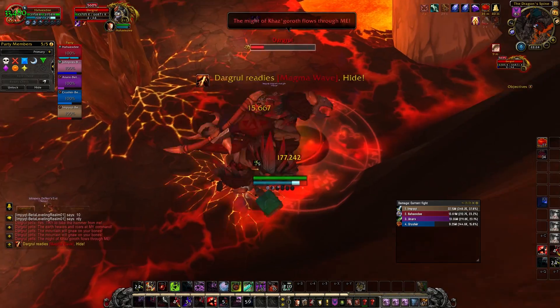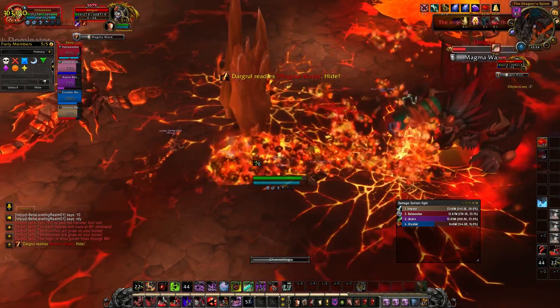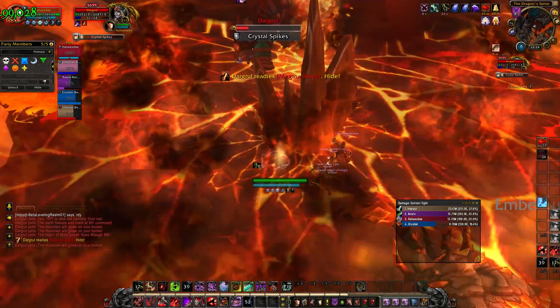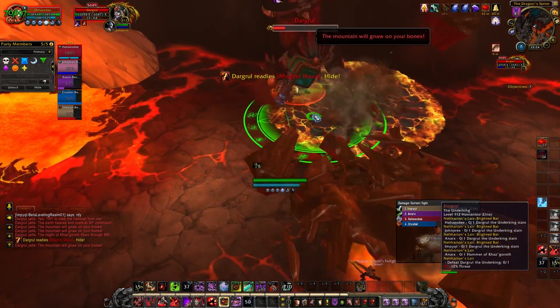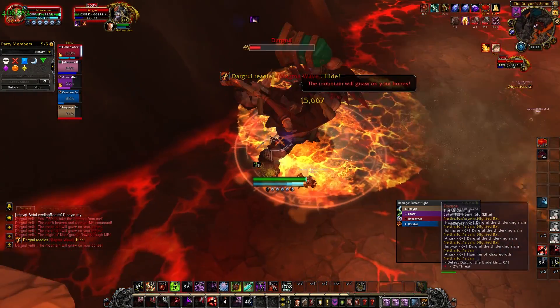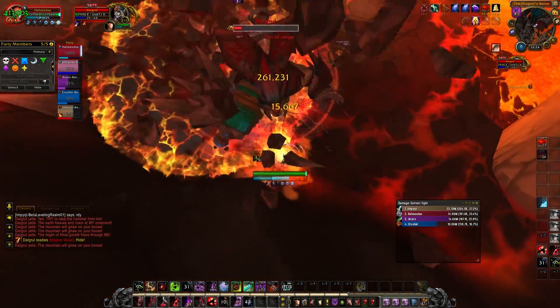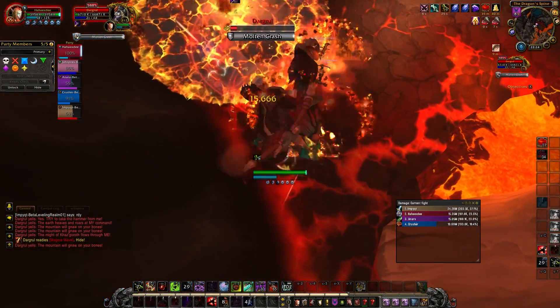This is an issue because when the boss channels Magma Wave, you need to hide behind the wall that is created by these Crystal Spikes — everyone needs to do this, otherwise you're going to die. After that cast, a large magma pool will form underneath the boss and you may need to move the boss to a new position further down the wall to avoid it. But that's it — just kill the boss and enjoy your loot.